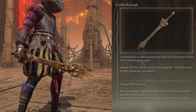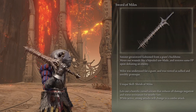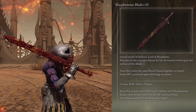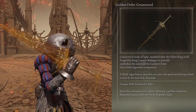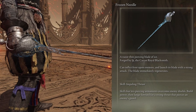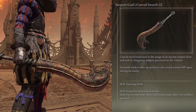Prevents skeletons from reviving. Attacks can't be blocked by shields. Restores 5 FP upon defeating your enemy. Restores 6.5% of your maximum HP upon defeating your enemy. Prevents skeletons from reviving. Has unique heavy attacks that fire projectiles. Restores 60 HP upon defeating your enemy.